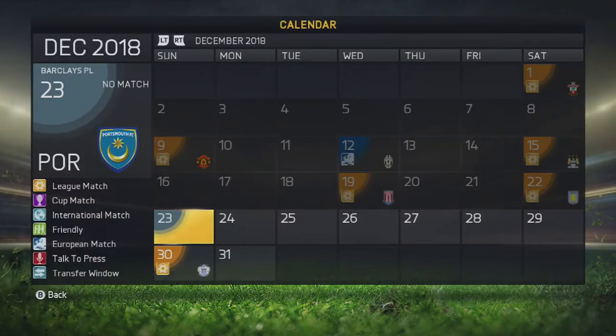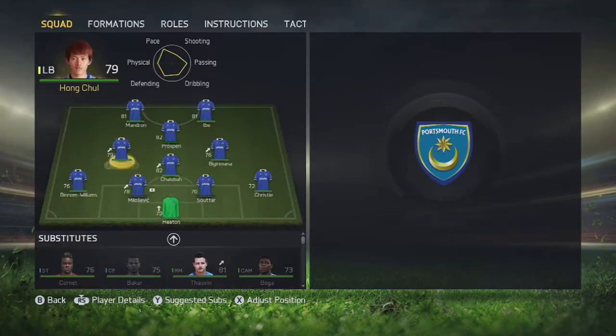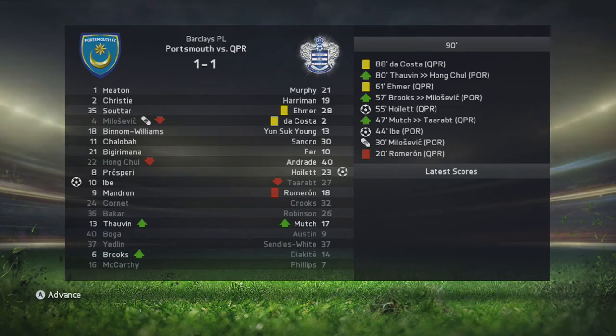We still have a game to play against QPR which will be a simmed game, and we really should be getting a win. It's a home match so let's simulate all the way up to that match. This will be the team we'll be using for the QPR match — you can pause on the video and take a little look. We get a draw from this match, and considering they were down to 10 men for the majority of the match, that really isn't a good result.